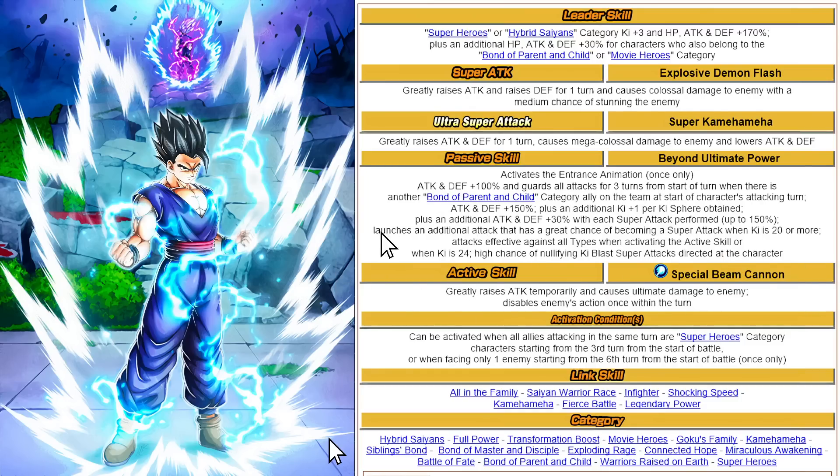The Active Skill — the disappointing Active Skill — is basically the Special Beam Cannon from the movie. It greatly raises attack, causes ultimate damage to the enemy, and disables the enemy's action once within the turn, which is definitely beneficial for end game content. This can be activated when all allies attack in the same turn as Superheroes, starting from the third turn of battle, or when facing one enemy from the start of the sixth turn — which is probably when you'll use it most anyway. I don't really mind the active condition here.